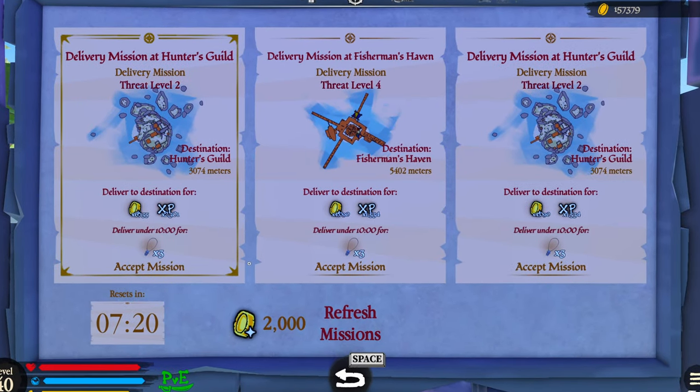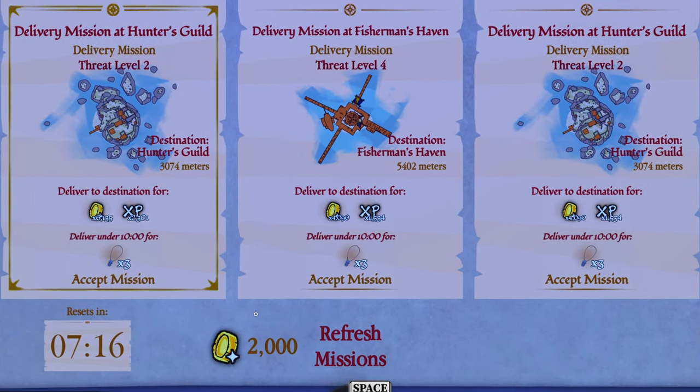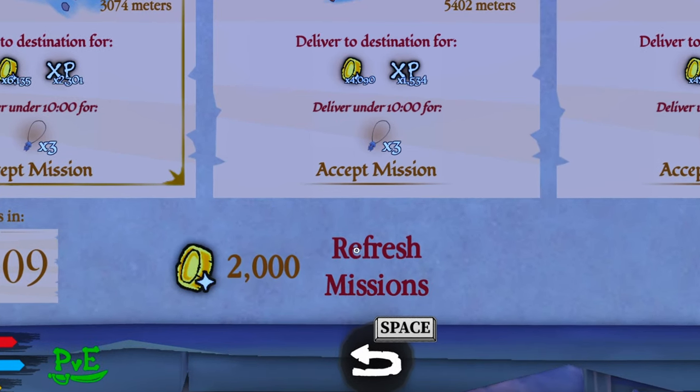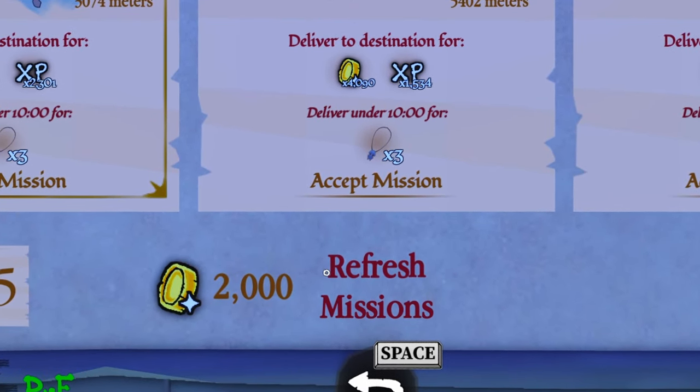If you don't like the missions or you want to look for one of those legendary variants, you can refresh the board. Your first refresh may be free, but after that it's going to cost you 2,000 doubloons to refresh from here on out.